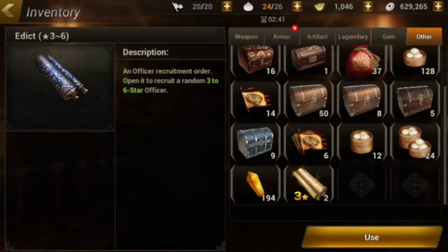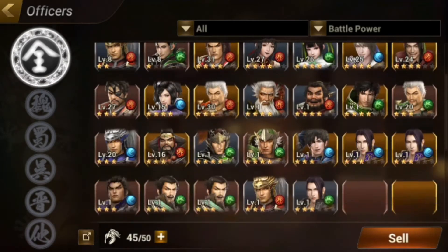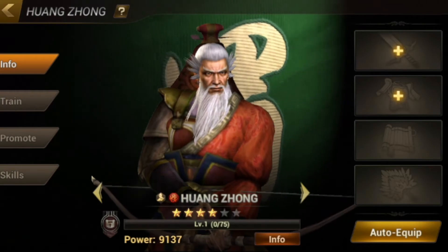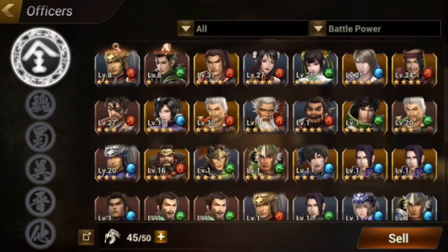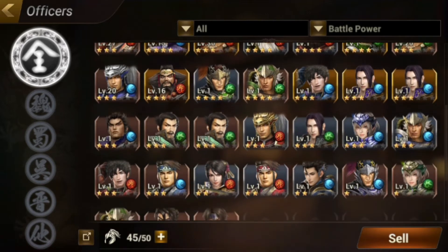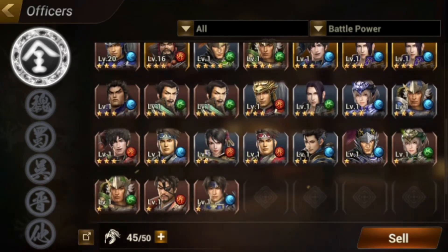So we can see them right here. We have Huang Zhong — I would prefer a green one though. We also have another Zhang He; we have a lot of those — now we have four. We also have a Ma Cao, level three, which is not too bad.